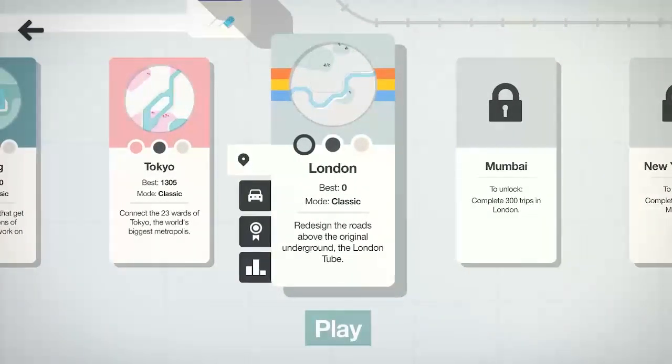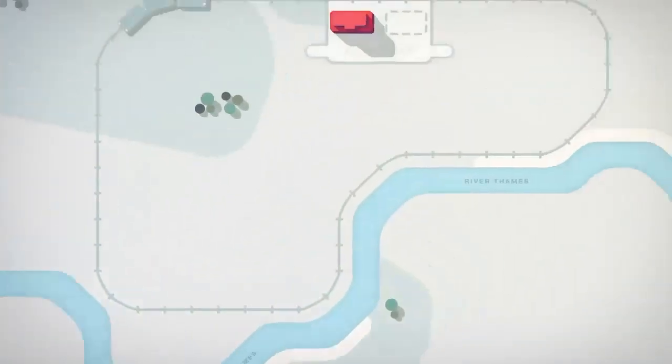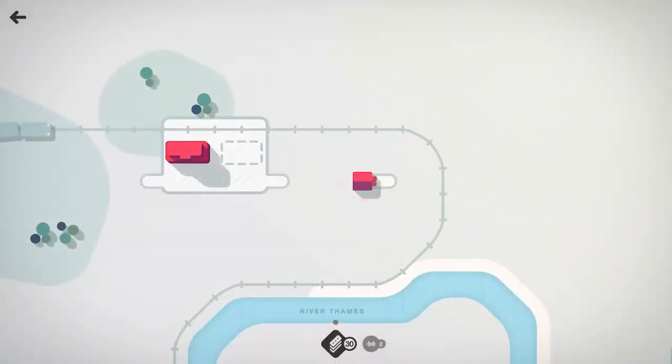In addition to these new maps, there's a new feature that we'll see how we have to deal with. There are some train stations and train lines we'll have to navigate around here in these three cities. So we're going to redesign the roads above the original underground, the London Tube. Let's go ahead and hop in, click play, and get our road system going.